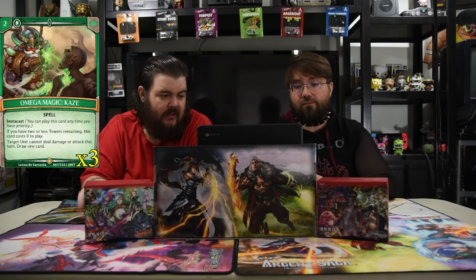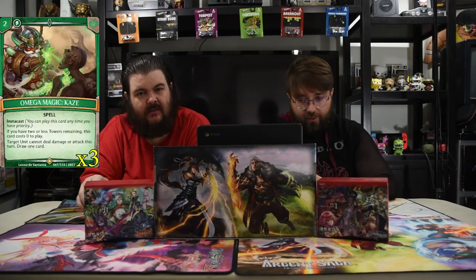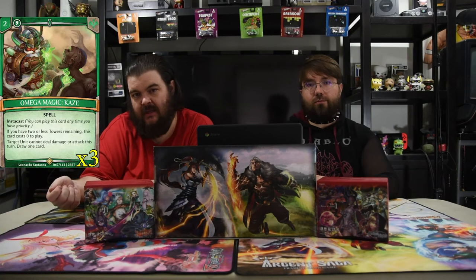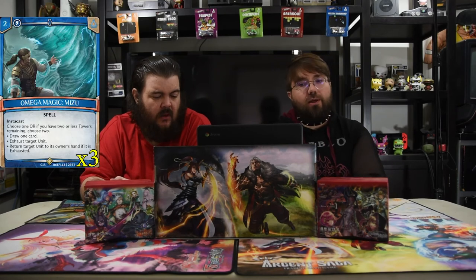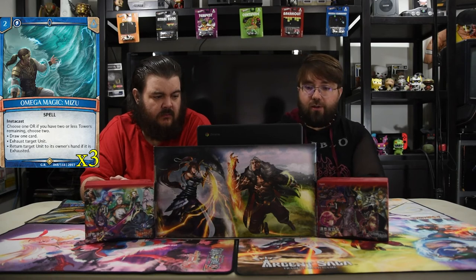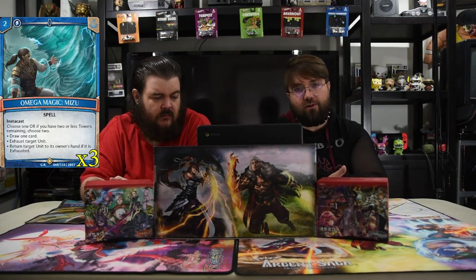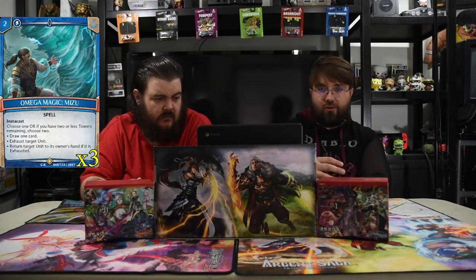Next is Omega Magic Kazi — two for an instacast spell. If you control two or less towers, this card costs zero. Target unit cannot deal damage or attack this turn, draw a card. This card's really strong — you can play it at cost if needed or wait until you have two towers and just say no. Next is Omega Magic Mizu — a two-drop instacast where you choose one or both if you have two or less towers: draw one card and exhaust target unit, then return target unit to its owner's hand if it's exhausted. It goes top-down, so you can tap a dude and bounce him.